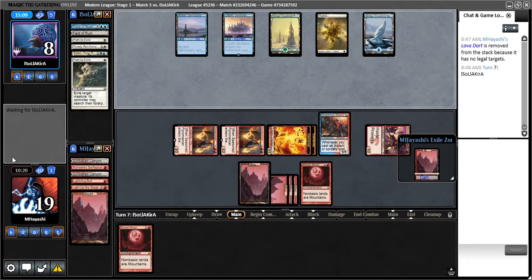So even if they bounce this, I could just replay it. Although that's kind of making me wish I had played another Blood Moon. But developing my mana is good too. The other option would have been to play Light Up the Stage at end of turn — I could have played Obosh next turn on the second main phase after the creatures connected, reduced by two. I could have put Obosh in hand and then played Obosh next turn — that would have been lethal.